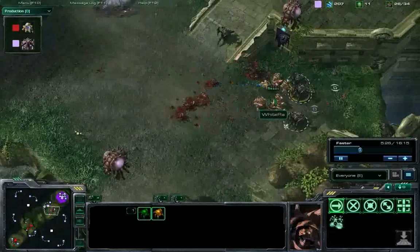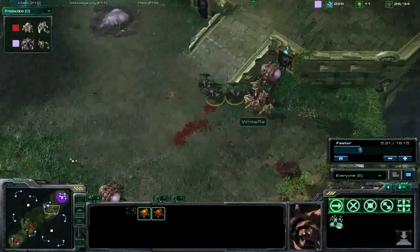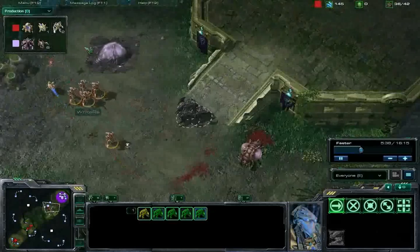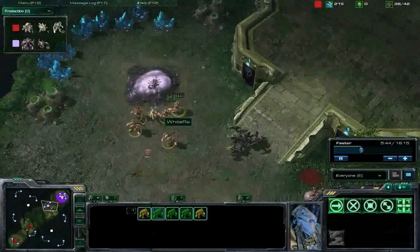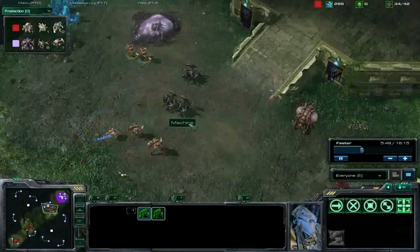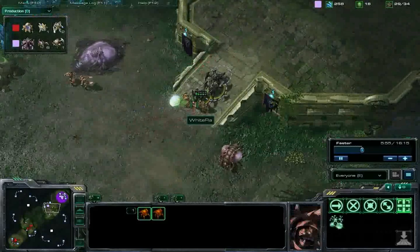It looks like these zealots are just really overpowering these roaches. Machine probably thought the same thing I did — I really underestimated Wyra's control. They did micro pretty nicely there, and there were more zealots than I expected. They did a lot more damage than I expected, because in general roaches are pretty decent against zealots.